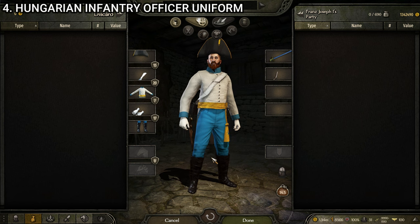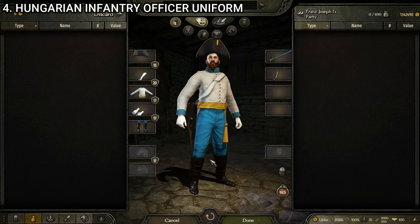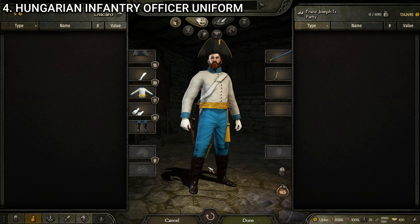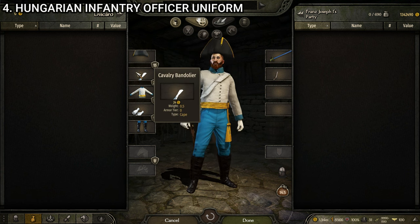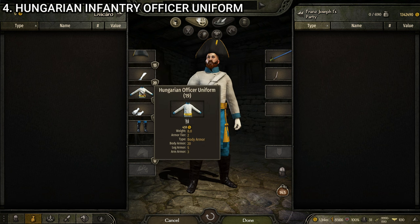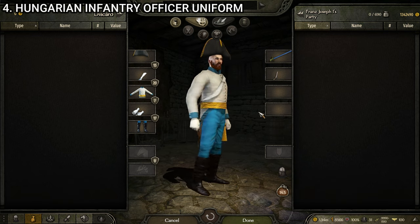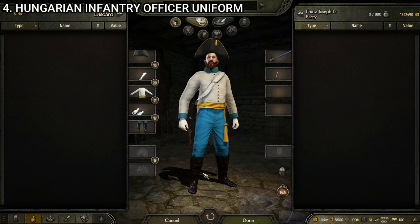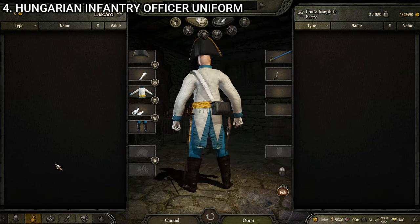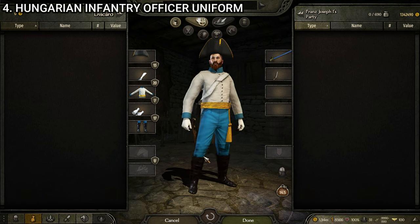Next up, we have the Hungarian infantry officer uniform — a rather distinctive one and the officer variant of the Hungarian line infantry. This one is made up of the officer's bicorne, the cavalry bandolier, the Hungarian officer uniform (we're using the 19th variant because it probably looks the best), the officer's white gloves, and the Hungarian officer boots. Very Hungarian themed and very officer. I like this one — it's well put together and looks quite good for the Hungarian faction. It wouldn't hurt to have a little more color in it, but as it is, it looks pretty good.